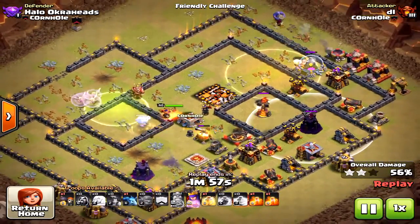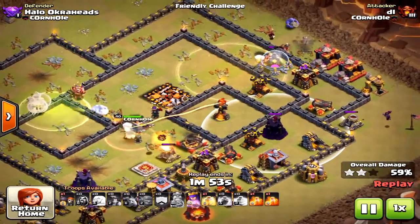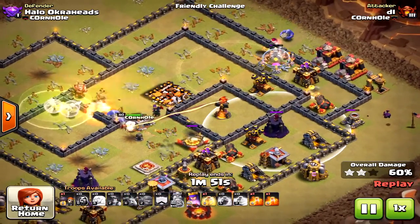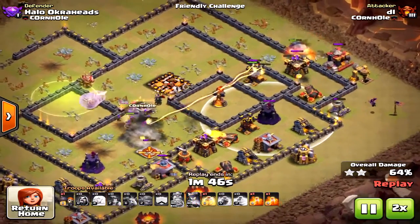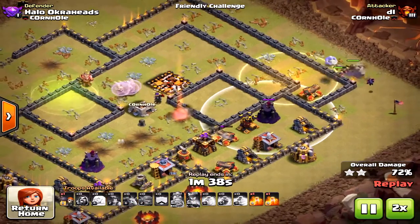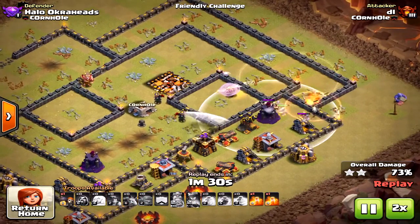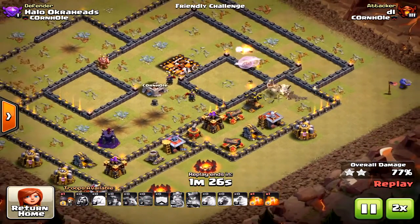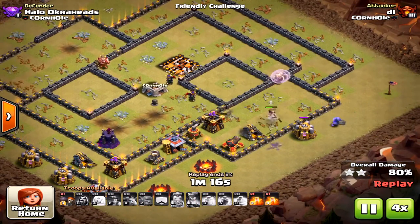Those little things just add up. The other multi-Inferno wasn't taken down by the Miners either. The Queen did stay alive and still had her ability, with healers on her — but the Miners didn't do what they needed to because the first phase, the Bowler phase, failed.